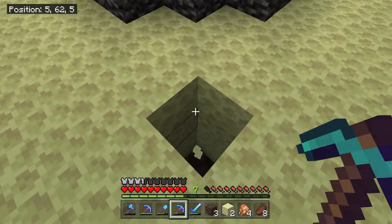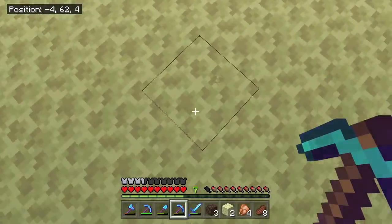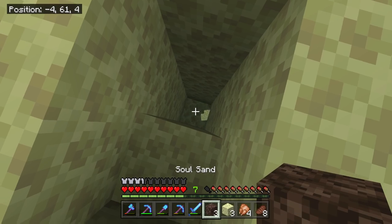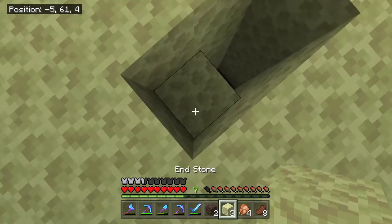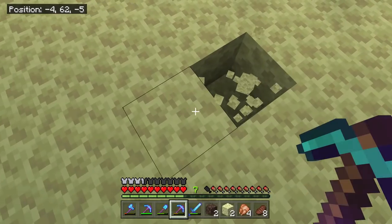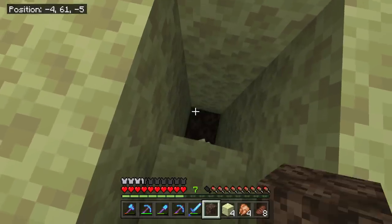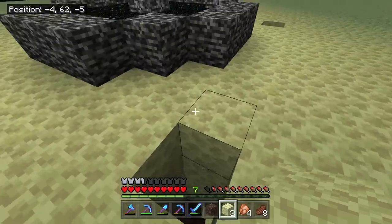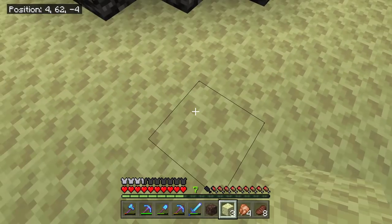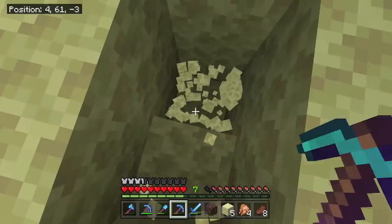It is also important that you get them in the right location — one away from the portal. We're going to dig five down and place our soul sand on the fifth block down. The reason we're going this far down is because the dragon, when it swoops in sometimes, can actually destroy blocks underneath the portal as well. The dragon can literally destroy any block in the game apart from end stone. If you've got them far enough down, it will actually protect them, because sometimes the dragon won't go straight into the trap — it will sometimes swoop down and then get pulled up by the bubble columns. So you do need to make sure that you go five blocks down to place your soul sand.